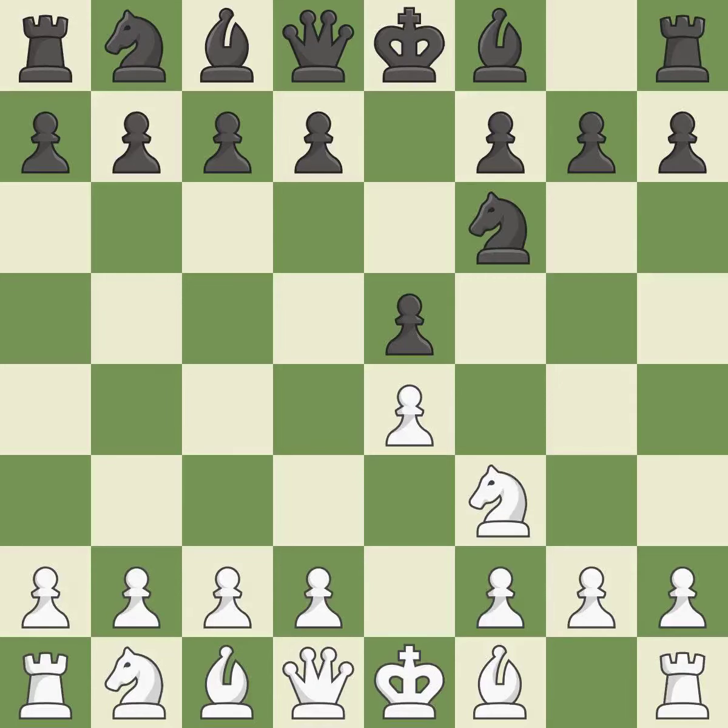Petrov's defense immediately attacks White's unprotected e4 pawn while ignoring Black's unprotected e5 pawn — it is excellent. Nxe5 places the knight in the center, where it has influence over many crucial squares, and takes the undefended e5 pawn — it is ideal.